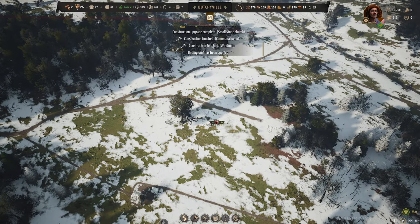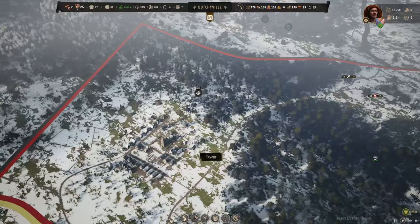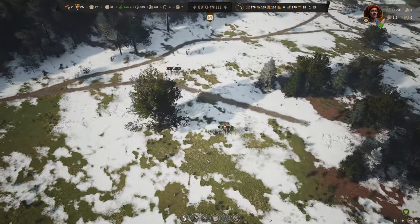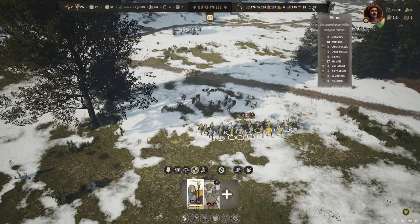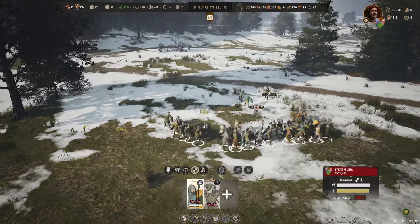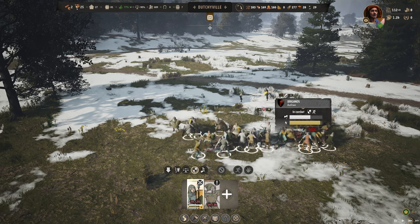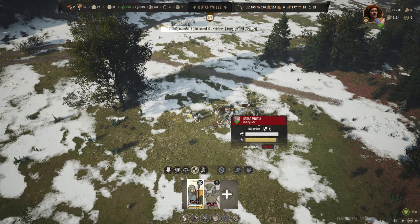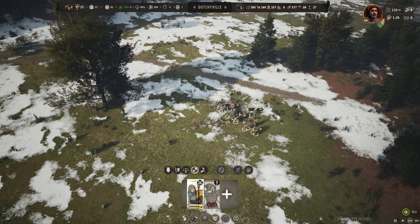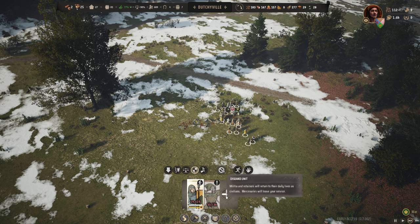Enemy has been spotted. We have some cohesion and we are in the home region, so we should easily win. Every time the game spots an enemy unit it goes back to speed one. They are already fleeing! I lost one population but it was immediately replaced by someone. We won. Let's disperse the unit for now.